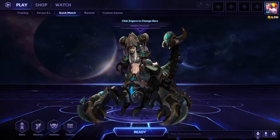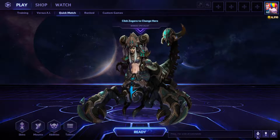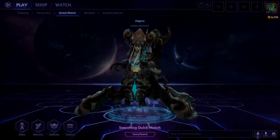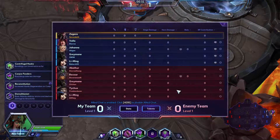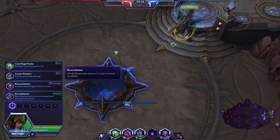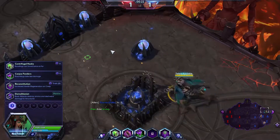What is up everyone, welcome back to Heroes of the Storm, my name is Sarin Death and today we're playing Zagara. We're playing on the Infernal Shrines. My team is Zagara, Valla, Johanna, Greymane, and Li Ming. Enemy team is Abathur, Rexxar, Greymane, Tychus, and Li Ming. I'm probably going to end up doing my own thing here.